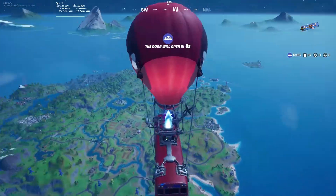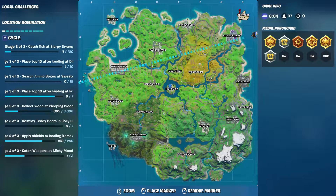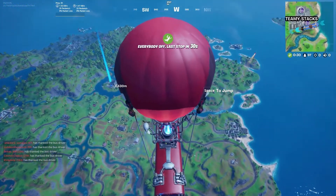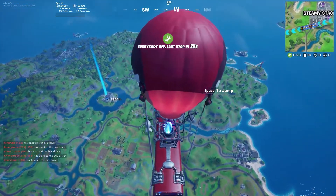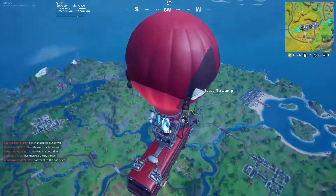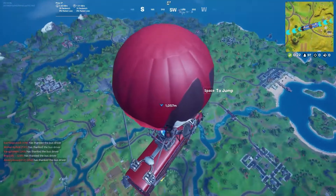Alright, let's go for hot drops just so we can use the glider as many times as possible. I'm gonna try and switch the style of the glider this game if we die really early, and we probably will since we're going to the Agency — it never ends well for me when I go to this place.